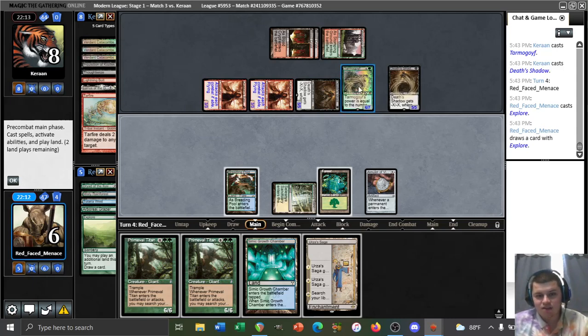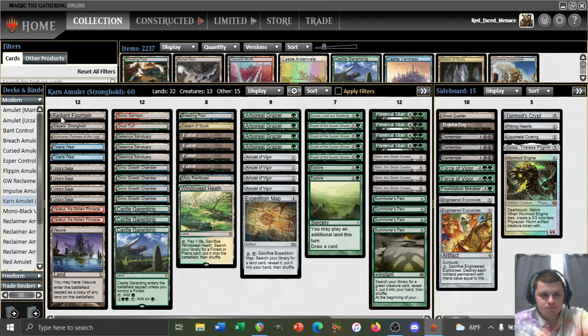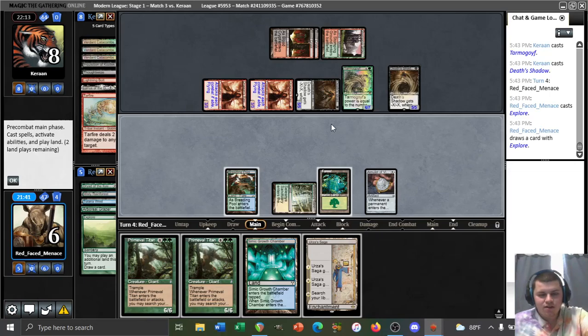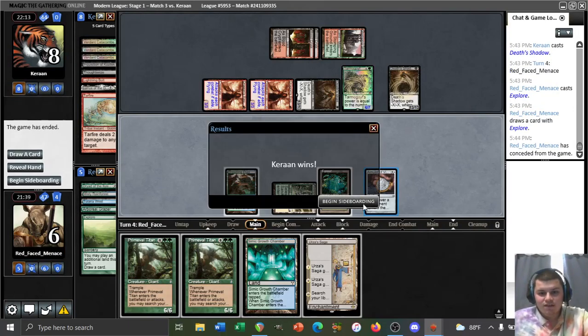We play Titan, get Radiant Fountain — and we're dead. We go to eight, block, take lethal. We haste-attack, trade the Tarmogoyf, get Vesuvan Fountain on the attack, and we're still dead. There's nothing we can do — let's not even show them. Go to sideboard.